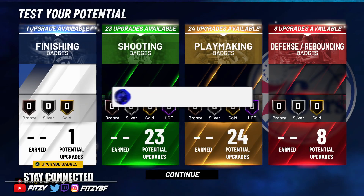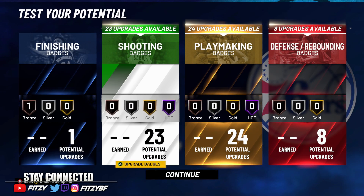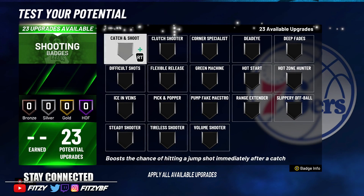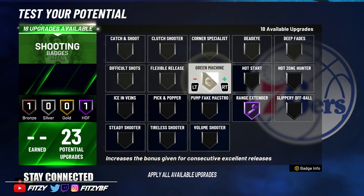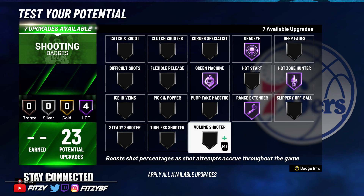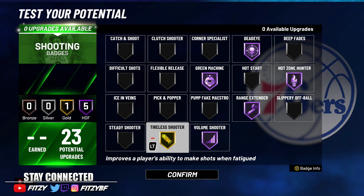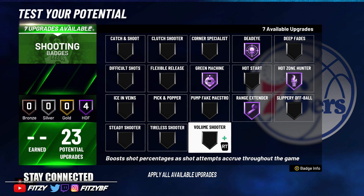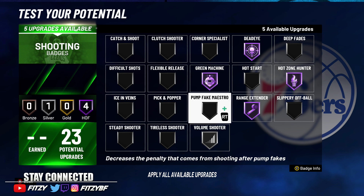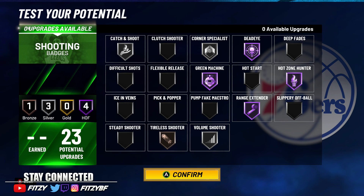Now for badges. Finishing: put relentless finisher on for bailout layups. Shooting: range extender Hall of Fame, green machine Hall of Fame, hot zone hunter Hall of Fame, dead eye Hall of Fame. After that, if I were in your shoes, I'd run silver volume shooter, silver corner specialist, silver catch and shoot, and bronze tireless scorer — that way you get the most out of your badges and cover a broader spread.